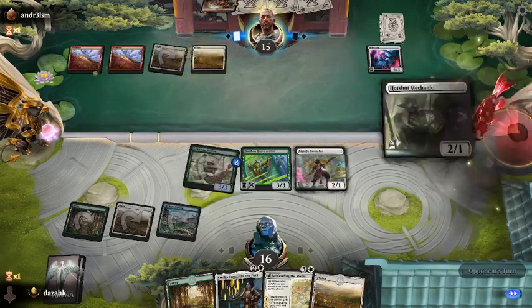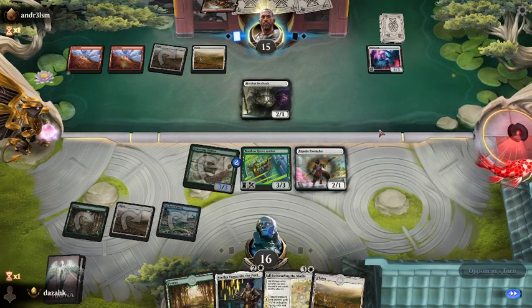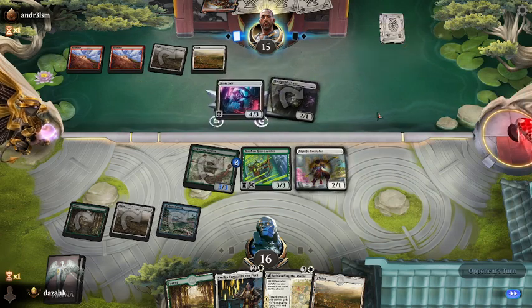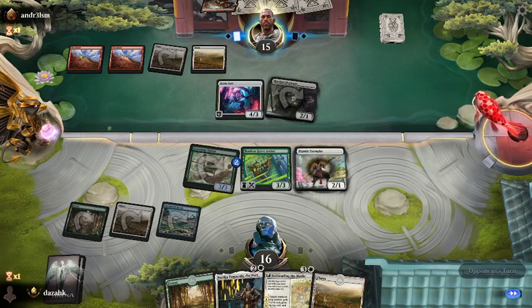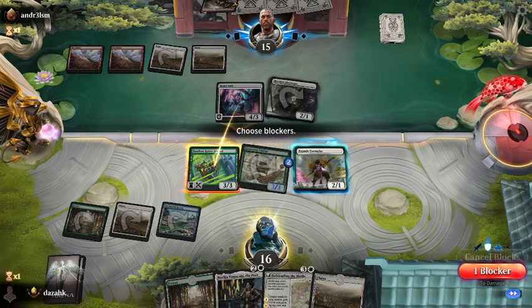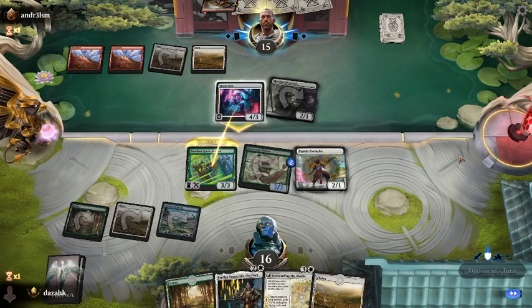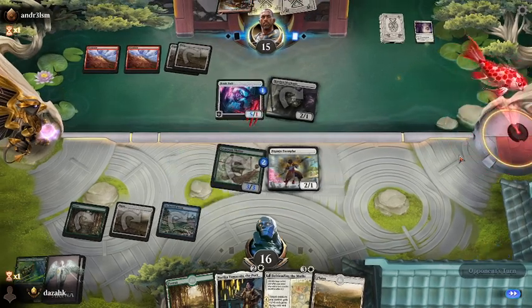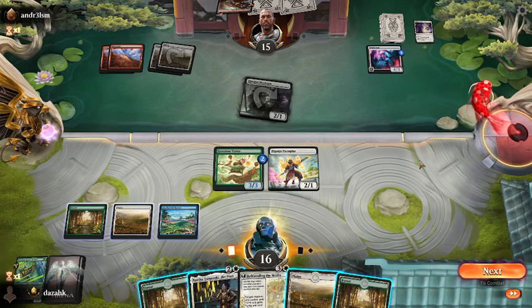I could start pumping up the Exemplar. And remember, this is an enchantment creature and not an enchantment, so I can't get it back with Yamazaki — which makes her weaker than I thought. He's got something — oh nice, he had a combat trick. Wasn't expecting that one.